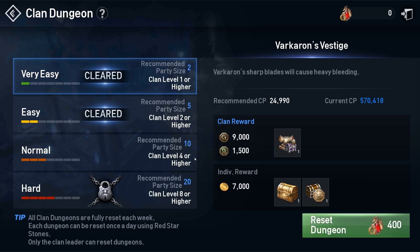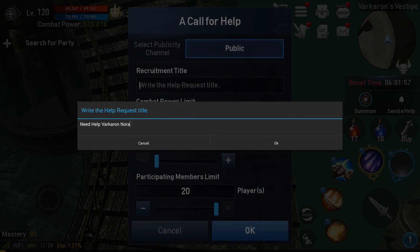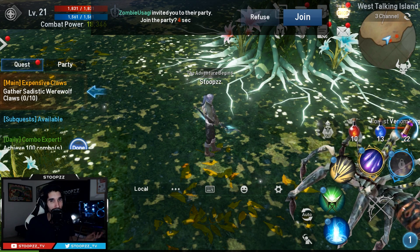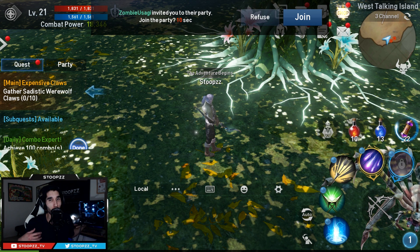On the topic of Healing Strike, you can also acquire these pages from Varkaron, the other clan dungeon. The same rules apply as the Ant Queen: it has to be normal difficulty or higher with the same weekly reset, unless your clan resets it using red star stones. Or if you're lucky, you can opt to join another group in the public chat, though the chances are much more slim there.